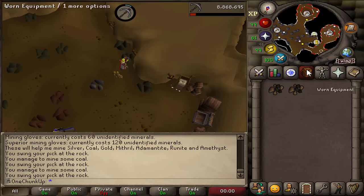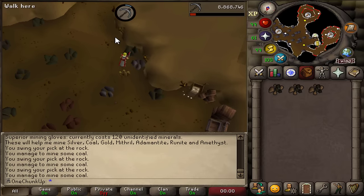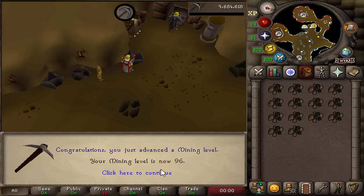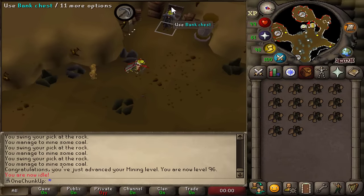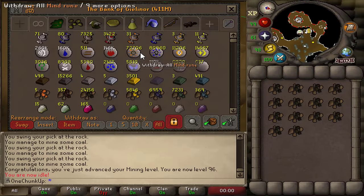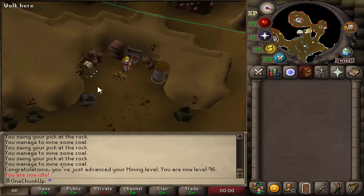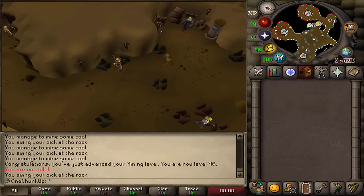With this mining guild, it actually gives me a perfect opportunity to take a break from Amethyst and get some coal. And there it is, 96 mining. These expert mining gloves are actually awesome for mining coal. They have a chance of not depleting the rock, so I can stay at the same rock for longer. I'm almost halfway done with coal because this is really fast.